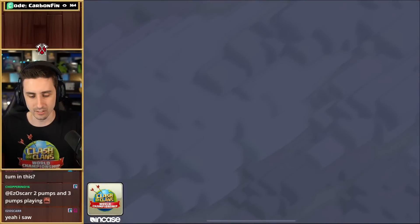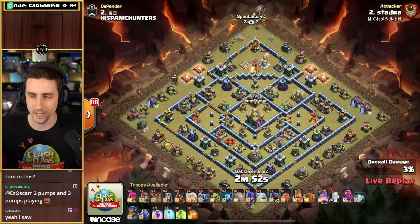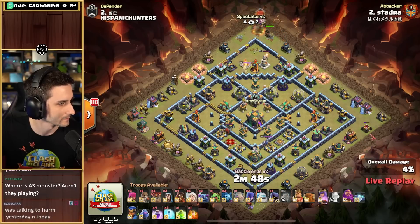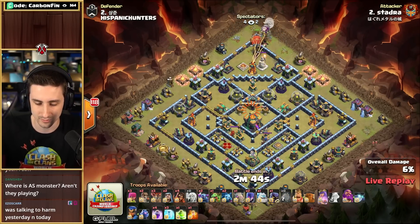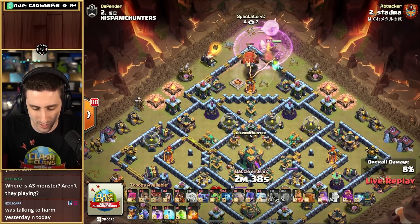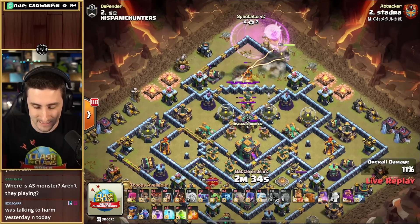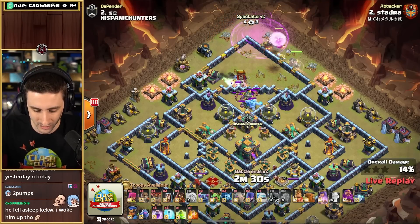We got Stadra going in. Stadra coming in with the Super Pekka Smash with the Queen up top. For the Queen Walkers — can he answer? Drops that Blimp over the top of the Queen. Drops the Rage and Headhunter to help take down this King. The Tornado Trap spun the Blimp around, but is he going to make it to what he wants? Yes — he lands onto the Multi Target Inferno. The Multi goes down.